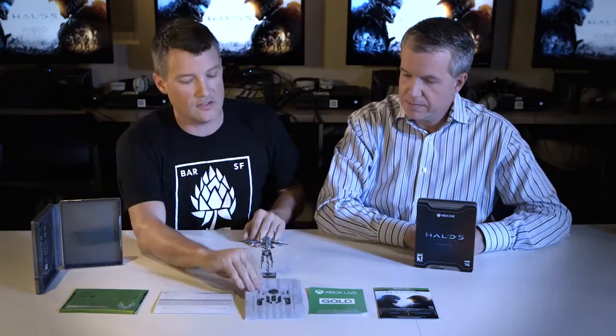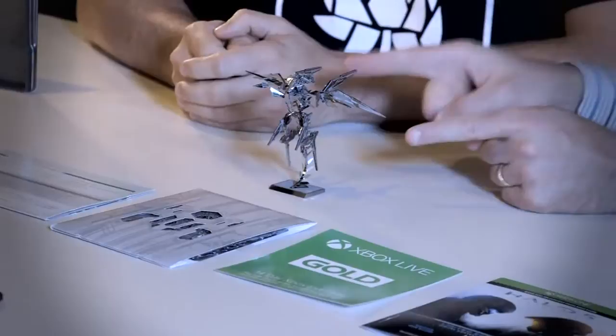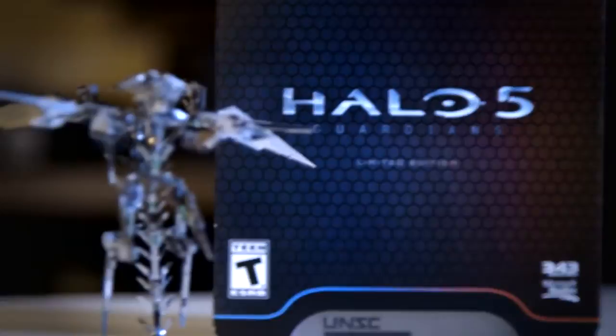And then here you've got a Metal Earth statue — this is what it comes like when you get it, but this is what it will eventually end up looking like once assembled. This is a Guardian. I have been killed by the Guardians many a time in the Halo series, and this is exactly what they look like, just not quite this small. This is something that you can assemble and create this awesome little statue.